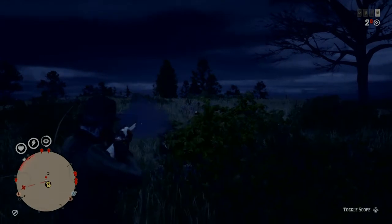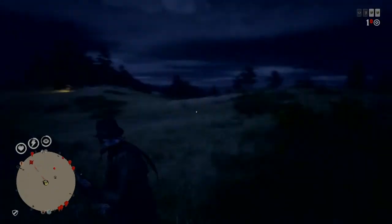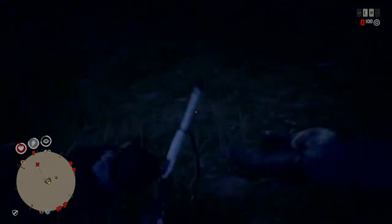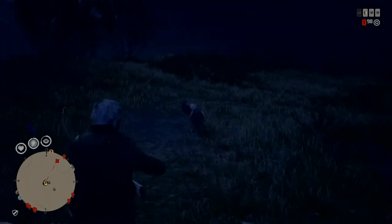When you come here, beware because there are wolves up the top of the hill, so you may have to fight these off. There are four locations, all in Cumberland Forest West. If you're stuck on any locations, just write it in the comments and I'll try and help you out the best I can.